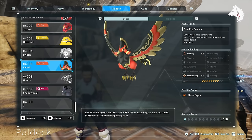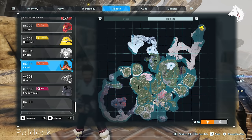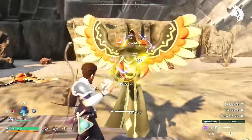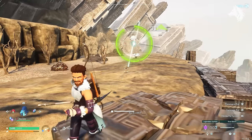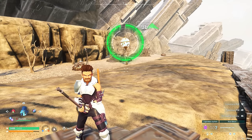Lastly we have number 1 in our list for regular pals, excluding legendaries, and that is Phalaris. A fire type bird located in animal sanctuary number 3, he is the fastest of the regular mounts in the game based on their speed.